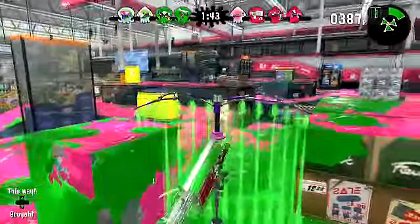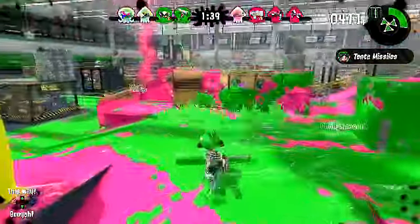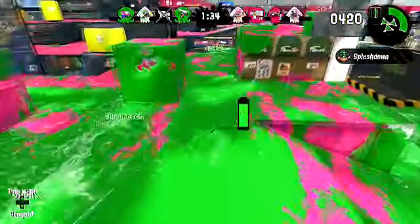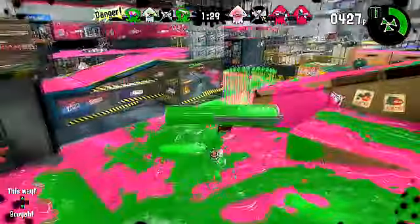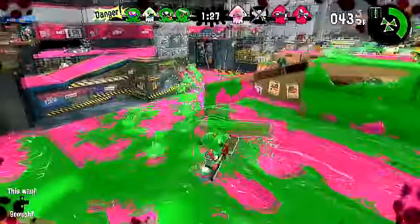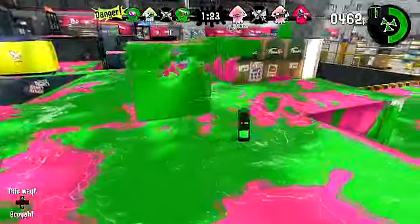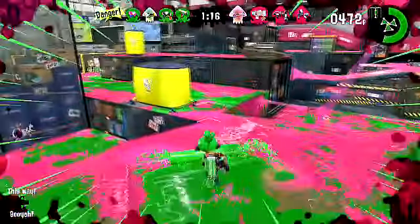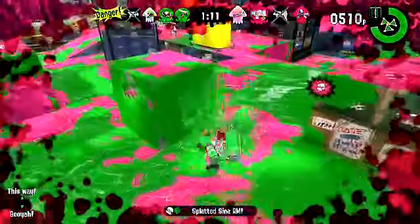Let's see — you unlock the Flingza Roller at level 24. It costs 15,700 coins to purchase. Its base damage is 35 to 150 damage on the ground, or 40 to 150 damage in the air, and 125 damage by rolling. Its ink consumption is 8% per flick on the ground and 12% per flick while in mid air. It costs 180 points for the special. Its range is 58 out of 100, ink speed is 45 out of 100, and handling is 45 out of 100.